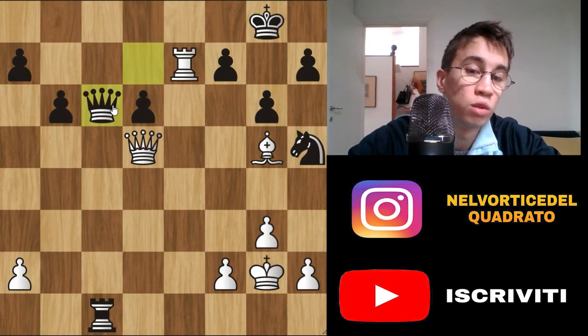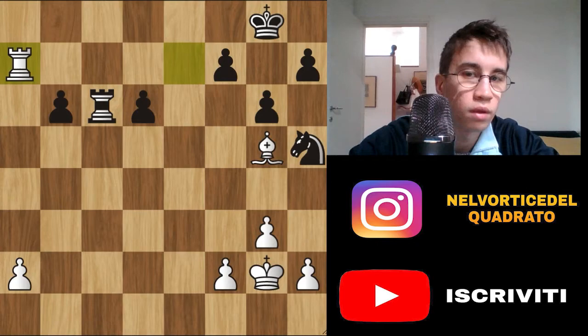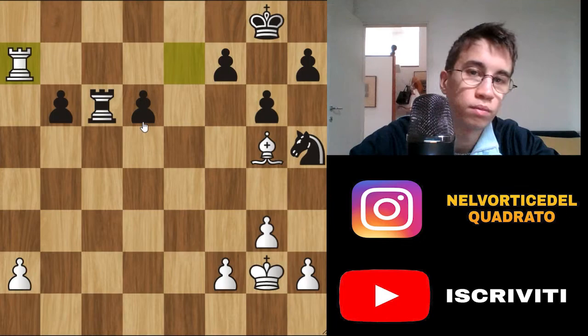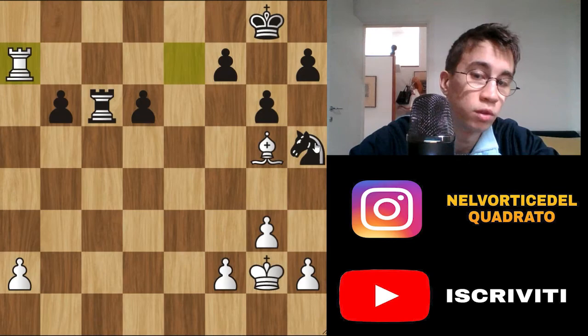And now Qc6. This move is so strong because it pins the queen — the queen can't capture on f7 because it is pinned by the other queen. So here we have a win. Rook c6, rook captures on c6, and rook to a7 — Giri gains another pawn.